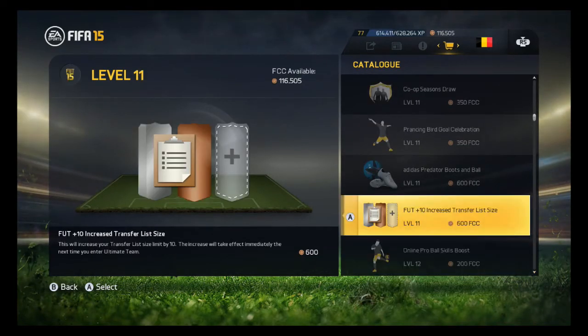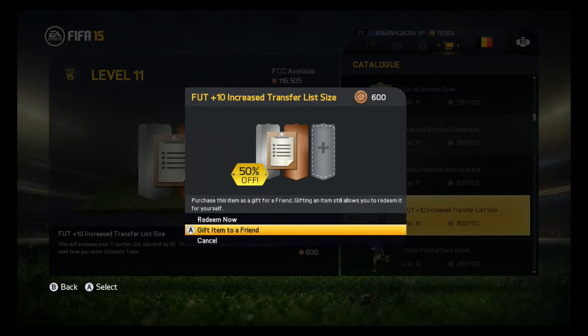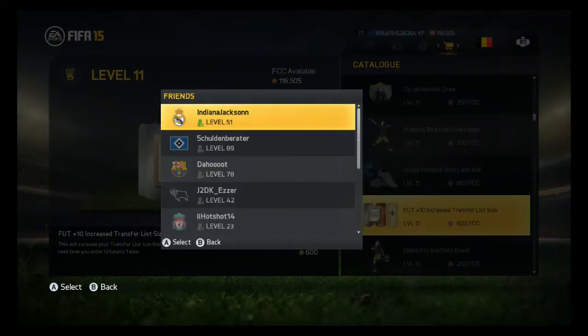There you go — there's the first one at level 11, a 10-increase. Let's buy this with our points. I've got 116,000 points. Redeem now. As you can see, you can press 'gift to a friend' — so if a friend has a lower level than 11, you can still gift it to them. Or if you have a lower level, you can ask a friend on Origin to give you the item. You'll find the item in your messages — that's where the question mark is next to the basket on the top right.